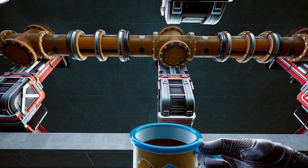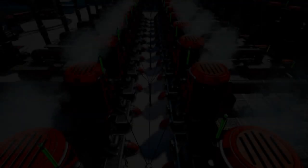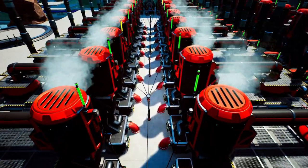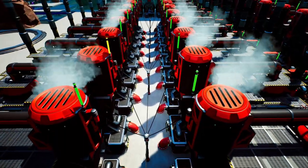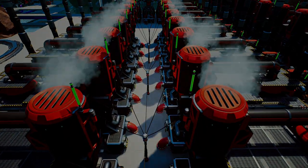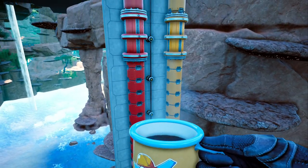I send one 600 pipe straight up top to where the fuel generators are located, and then I make turbo fuel with the other 600 pipe. By combining 600 fuel and 400 compacted coal, we should end up with 500 turbo fuel per minute, which we then feed up top to the fuel generators, which are all overclocked to save on space.